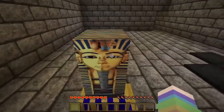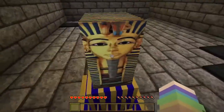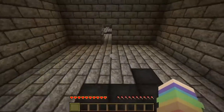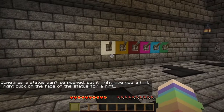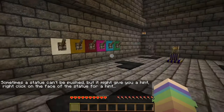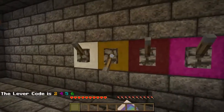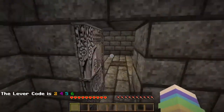Okay, what is off? So if I... yeah, that'll open, but once I get off of it. Ayy! If I could run, that'd be amazing. Sometimes a statue can't be pushed, but it might give you a hint. Right-click on the face of the statue for a hint. Oh — the lever code! Two, four, five, six. Ayy!